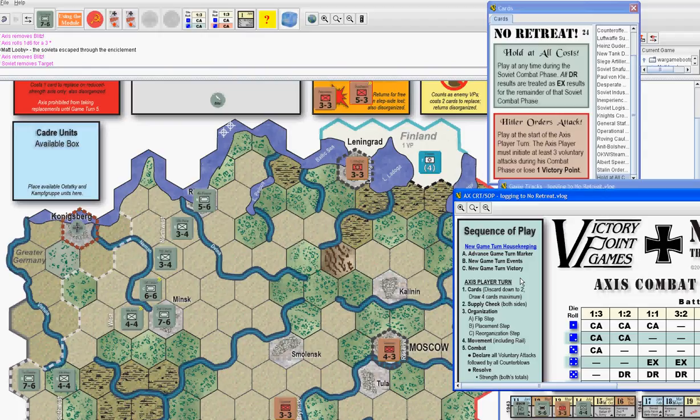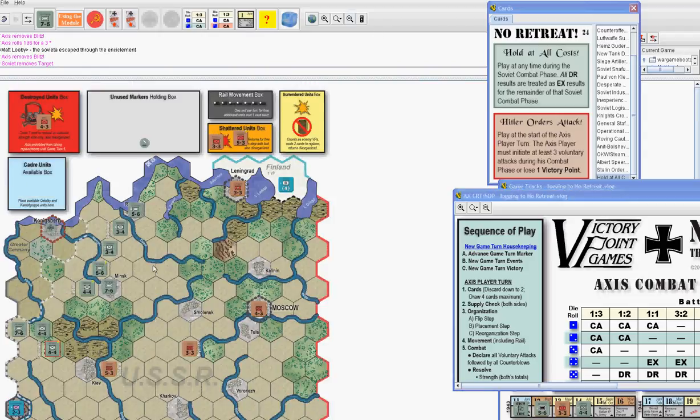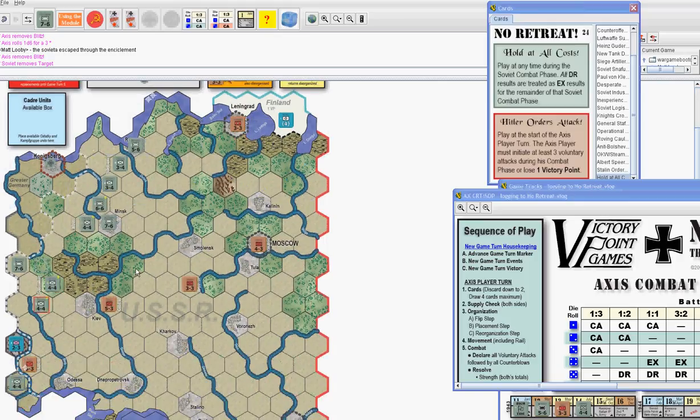Sixth Army will advance into the hex and then due east one. Seventeenth Army will advance into the hex and then southeast one. First Panzer advances.